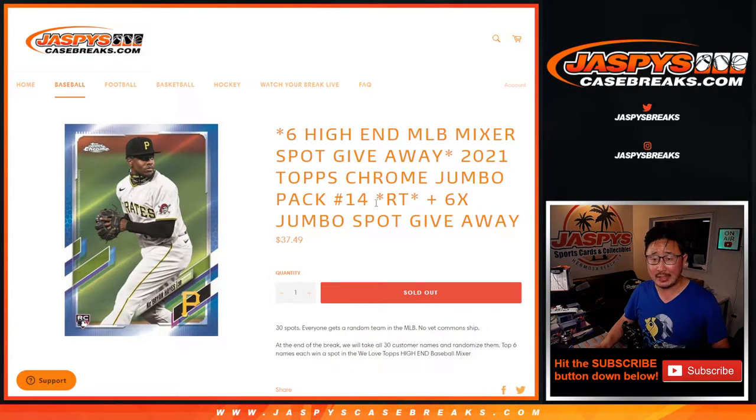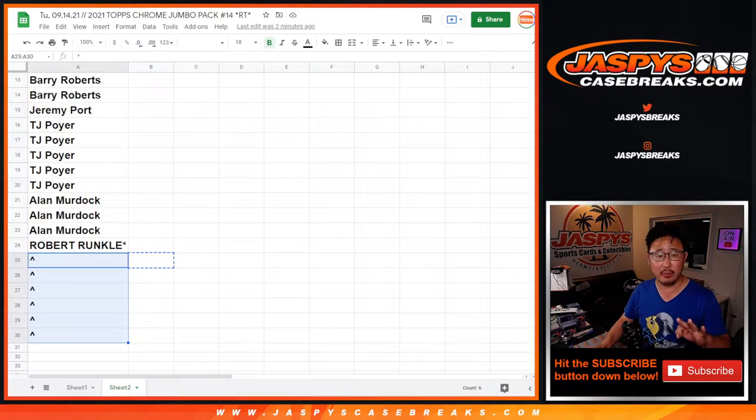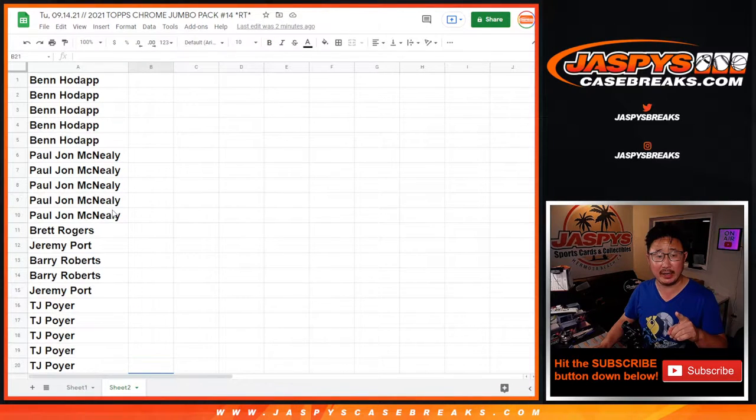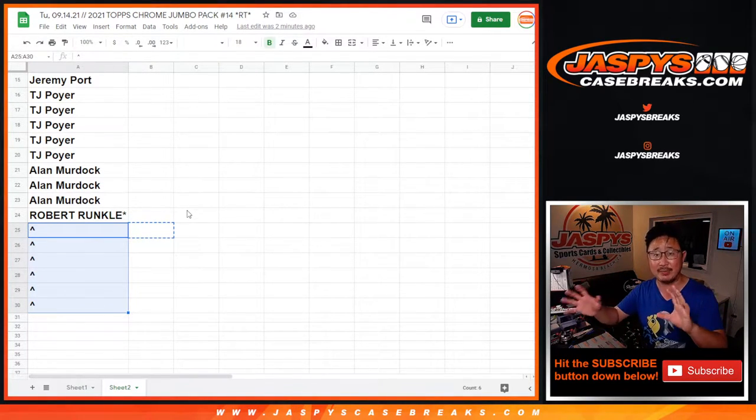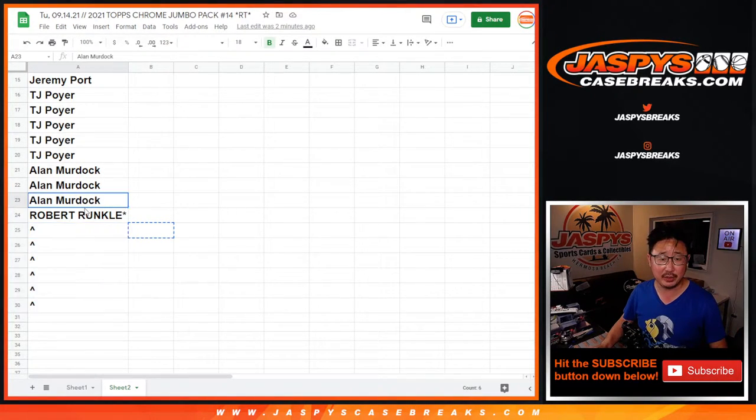This is break 14, and we've got a lot of things happening here. We've got three different dice rolls that we're going to be working with. Big thanks to everybody for getting in on the action. We're going to randomize those 24 names and give away six spots within the break — that's the first dice roll. Second dice roll will be for names and teams, and then the third and final dice roll will be for the giveaways in that high-end baseball mixer.